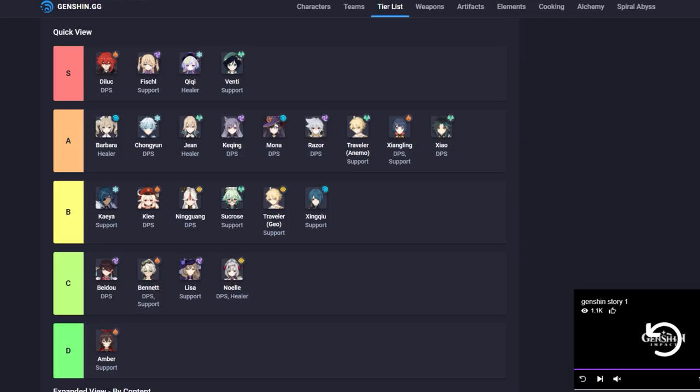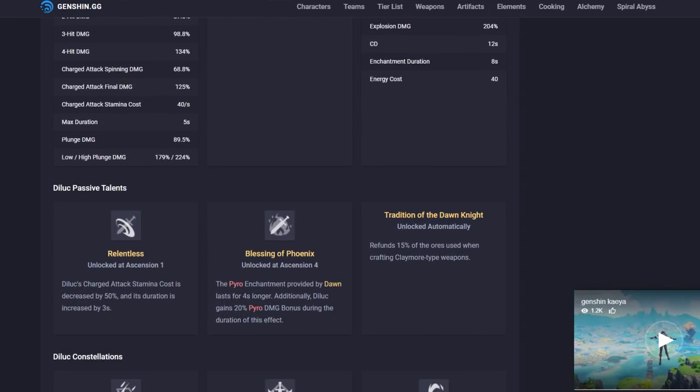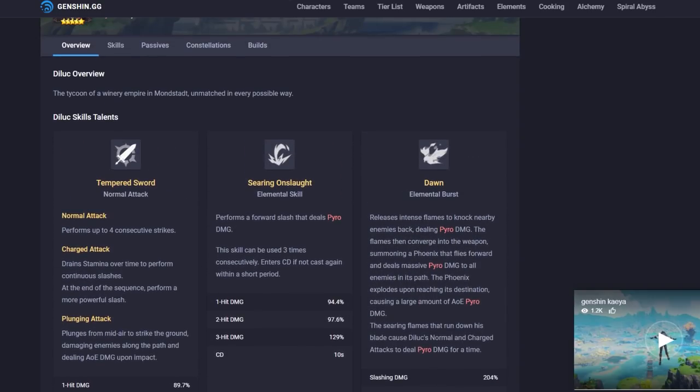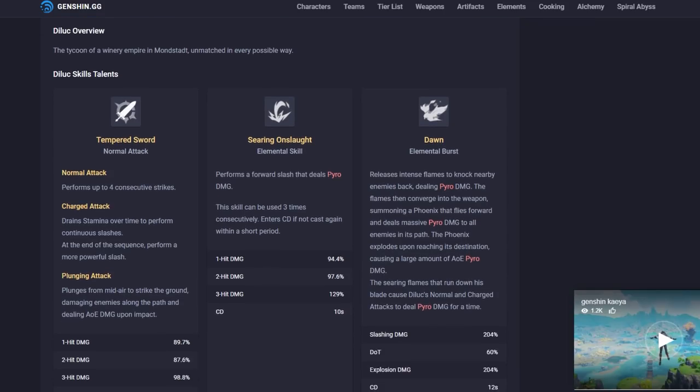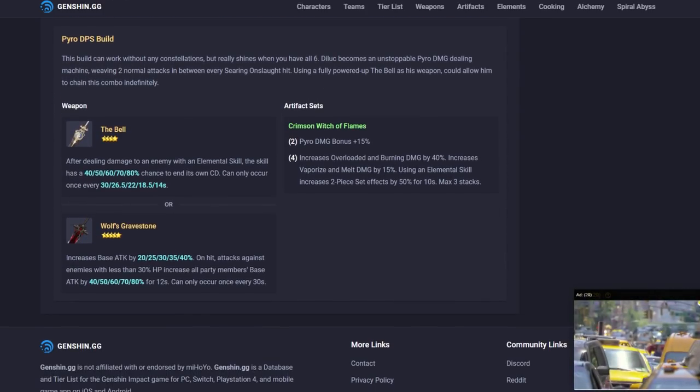We'll start with the top, the S-rank characters. The very first one is Diluc, not in power order. Diluc is probably the best DPS in the game, but he is also the most expensive character — he's one of the rarest, and to make him extreme god-mode you need constellation six. Constellation six reads: after casting Searing Onslaught, the next two normal attacks within six seconds will have their damage and attack speed increased — which fixes his major problem of attacking slow. That slowness leaves you open, and his dodge is slow at higher levels.